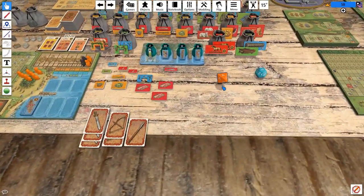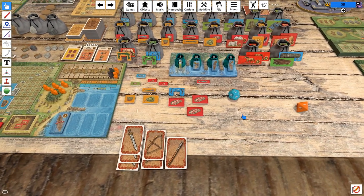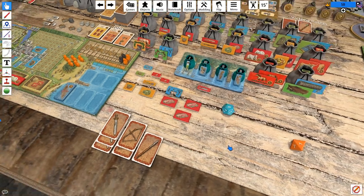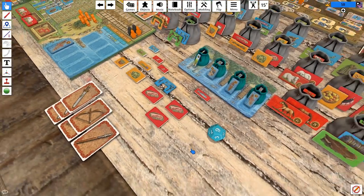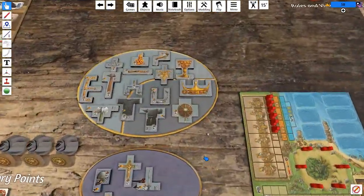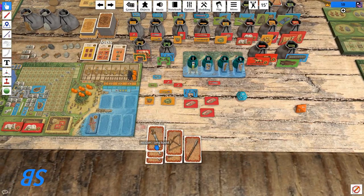We could potentially use those two guys to do a thing and play a profession card if we find a good one, but none of the fifth column actions are all that good for us right now. I think we're going to go ahead and pillage. We have so many ways of boosting our pillage. Two's pretty bad for pillaging — I think we can do better. That's nine. I think we should probably sit on nine.